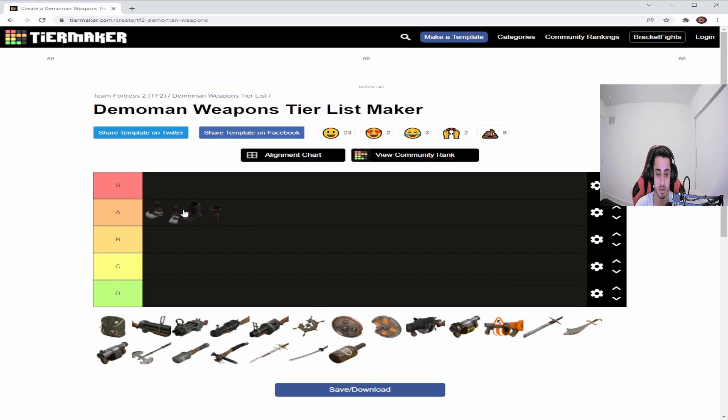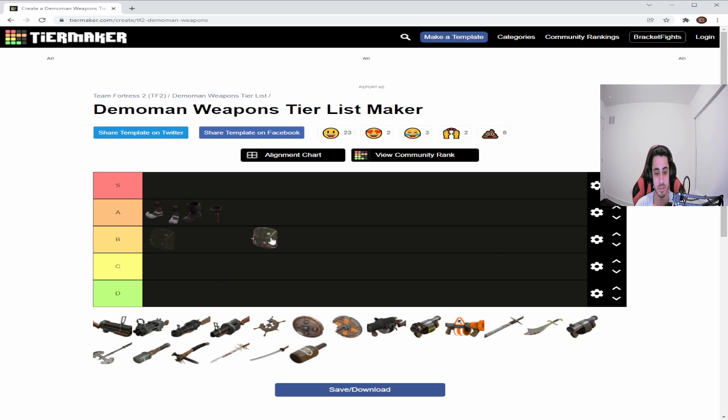The Base Jumper is kind of underwhelming. It was fixed — or nerfed, I guess — because before you could use it multiple times, but now it only works once. It's not really that useful because you become a very easy target for snipers once you use the parachute. I'd put it B tier. It's good if you use it as a bomber with sticky traps, but there's no point when the Soldier can just do it better.